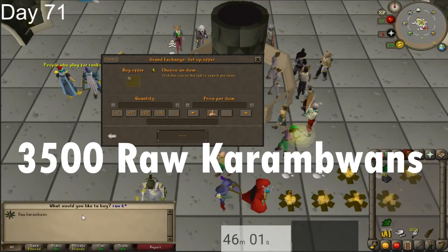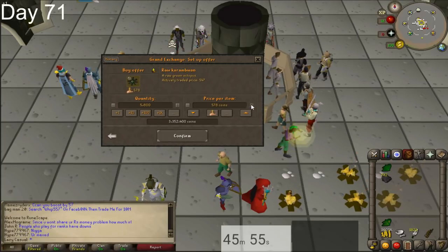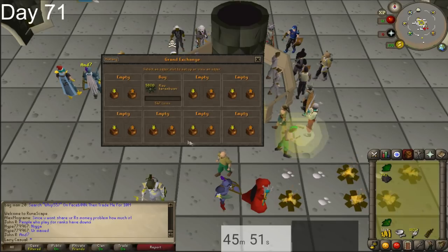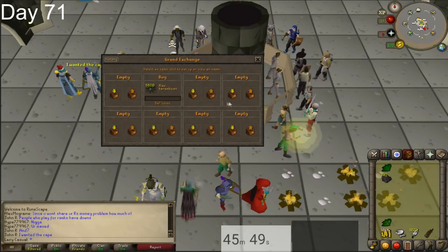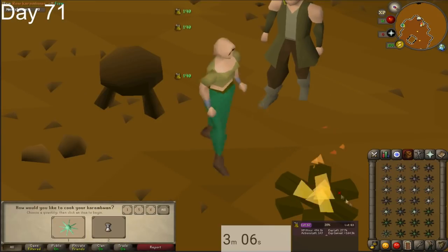You're going to want to buy 3,500 raw karambwans. I bought more in this clip because I was planning on getting 70 cooking, which we might get later, but for now I actually only ended up getting 65 cooking. So you only need to buy about 3,500 raw karambwans. After you buy those, head over to the Rogues' Den.